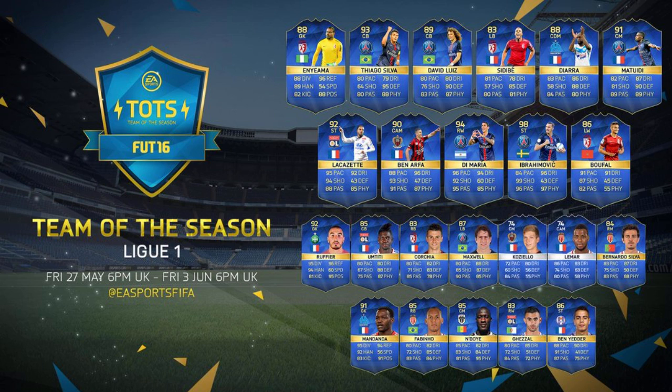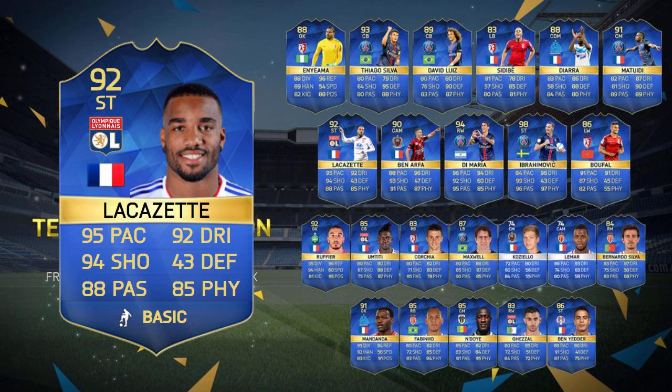There are some very, very good looking blue cards in this Team of the Season. We'll start off with one of my favourites, Lacazette, who's got 95 pace, 94 shooting and 85 physical. He looks like he will be one of the best strikers on the game.